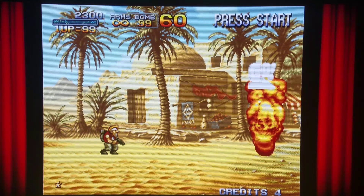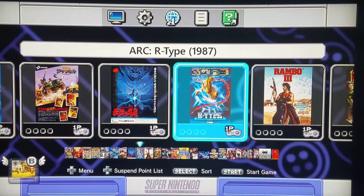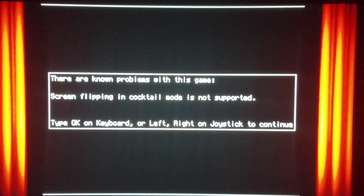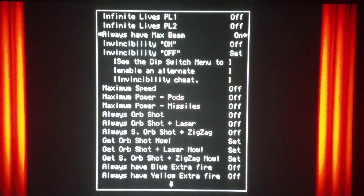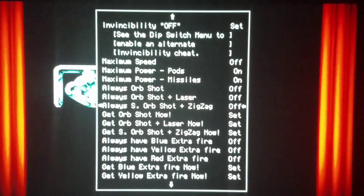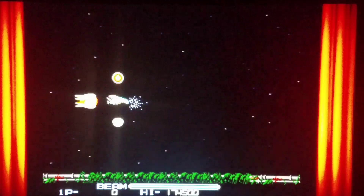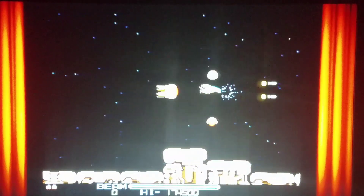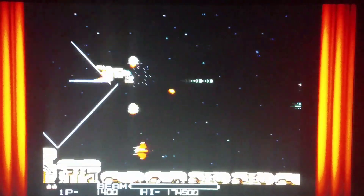I'm gonna do one more test. How about we see what we can do with a more difficult game like R-Type? Let's set cheats: always have max beam — that should be good enough. Maximum power with my pods and missiles, always orb shot plus zigzag. I think I'm decked out already right from the get-go — all decked out. I don't think I'm having any trouble with this game.